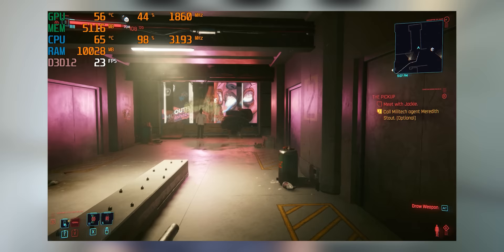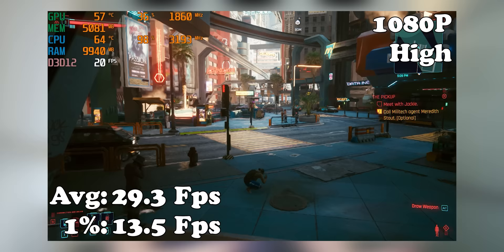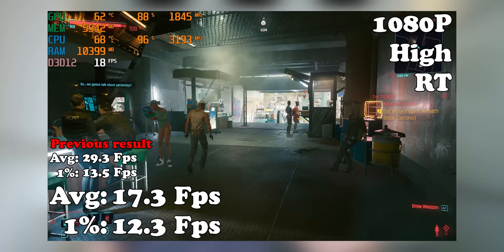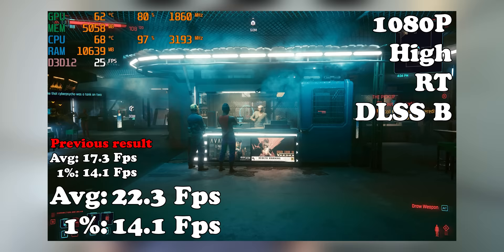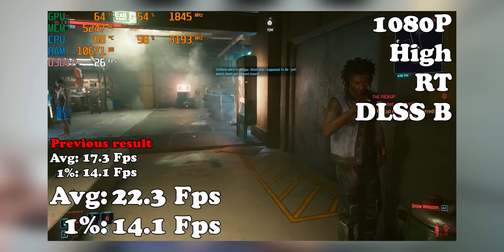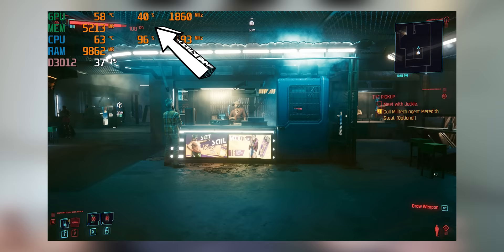That's a good situation to test under because we can see how various setting combinations affect the CPU bottleneck. Straight off the bat at 1080p high settings we're getting about 29 frames per second. After that I switched on just ray tracing — nothing else — and the frame rate almost halved to 17.3 with a 1% low of 12 frames per second. Then I turned on DLSS balanced preset which got us about 22.3 frames per second. After this I switched off ray tracing but left DLSS balanced on, and we got pretty much the same frame rate — because what DLSS does is reduce render resolution and upscale it, which helps with a GPU bottleneck at 1440p or 4K, but if you have mainly a CPU bottleneck, reducing render resolution isn't going to help you.